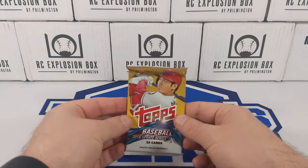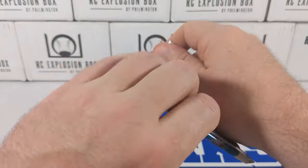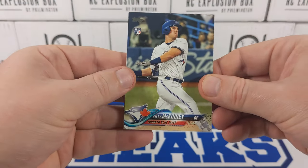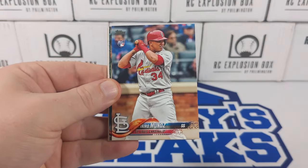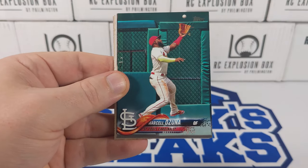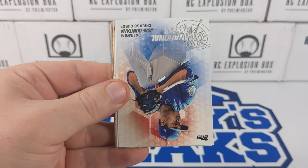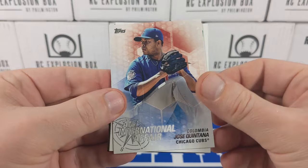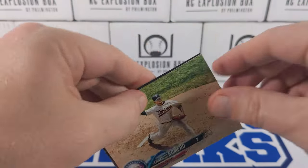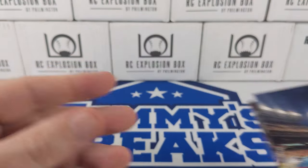Last pack. Can we do it again? Can we find another Acuna? And this time it will actually be the update version — I won't be confused whether it's a bat down or not. I highly doubt it, but we'll give it a shot. Maybe we'll find Otani in this one. Ozuna, Dozier, Quintana, Freddy Peralta, Romero, Bryce Harper, and an Aaron Noah.